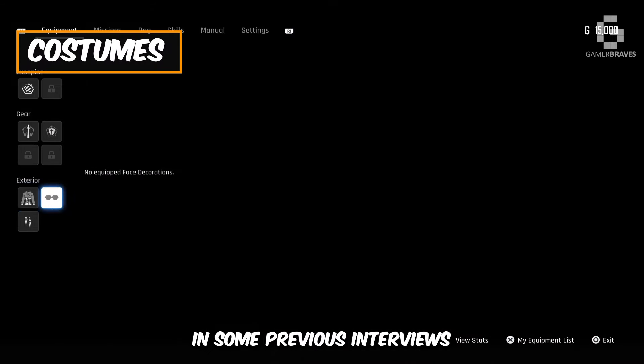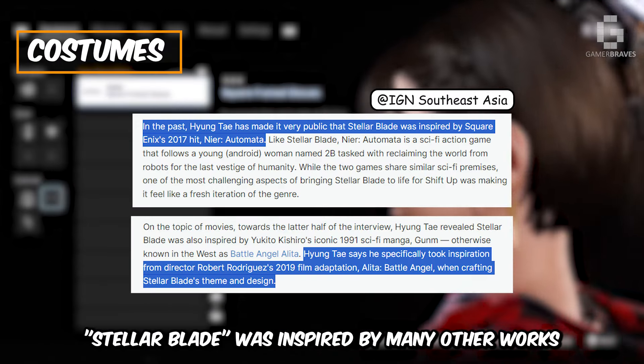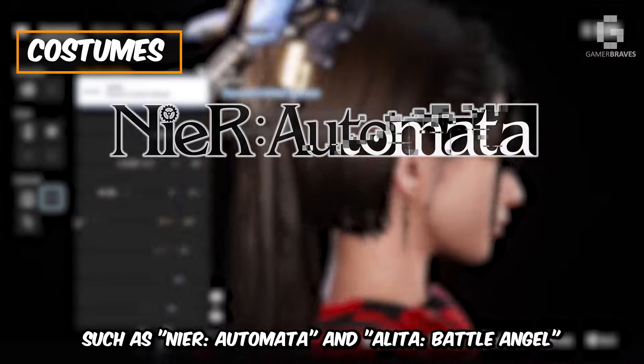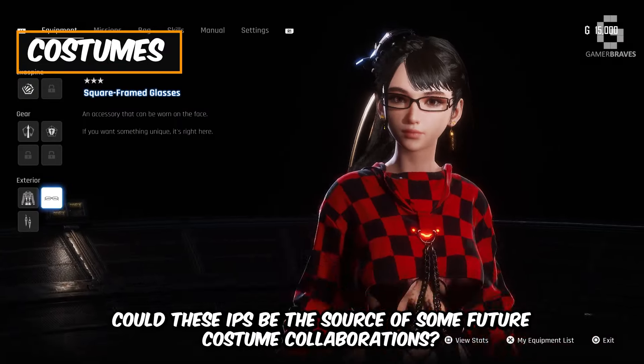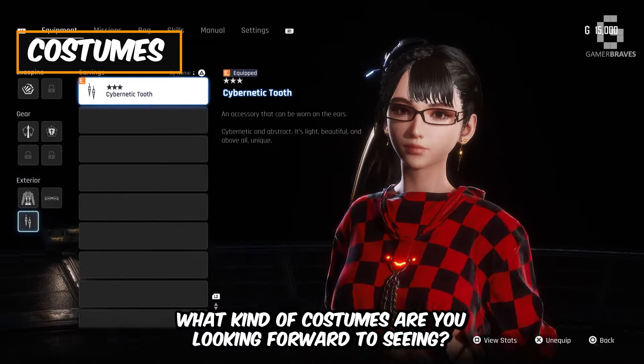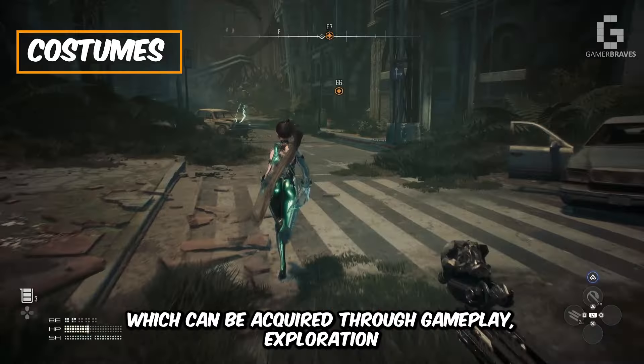In some previous interviews, Kim Hyong Tae did not shy away from saying that Stellar Blade was inspired by many other works, such as Nier Automata and Alita Battle Angel. Could these IPs be the source of some future costume collaborations? What kind of costumes are you looking forward to seeing? Eve will have around 30 different costumes available, which can be acquired through gameplay, exploration, or purchased in the in-game store. Pre-ordering the game will grant one costume, and the deluxe edition will grant another.